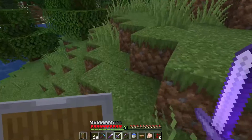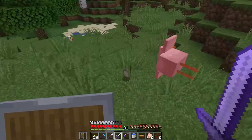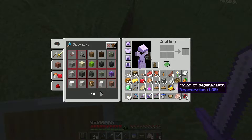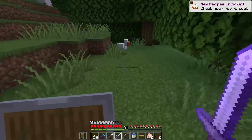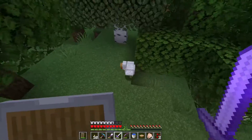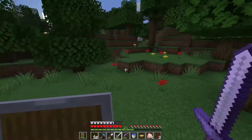We have some eggs, I want to take those back for sure. Because if I can get at least two chickens from these, I'll be able to get a chicken farm going back at home. No inventory space at all - once again brings me back to: we need backpacks in this game.